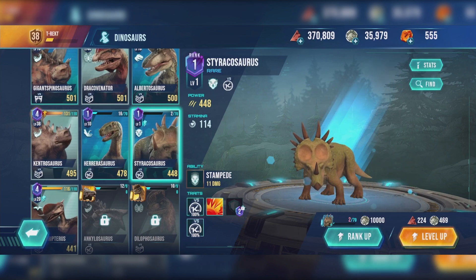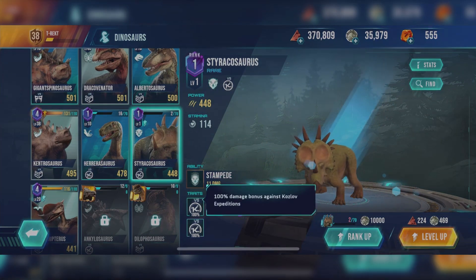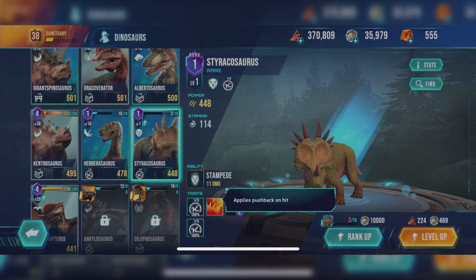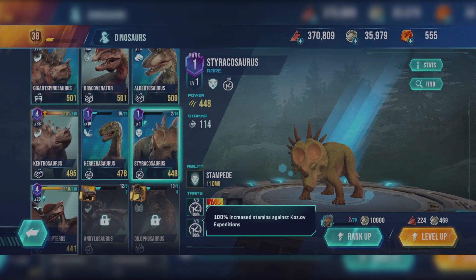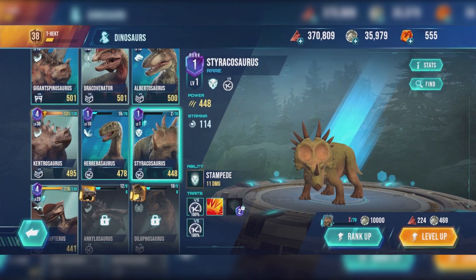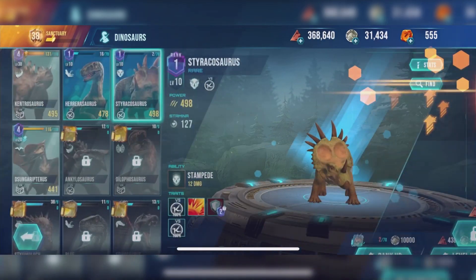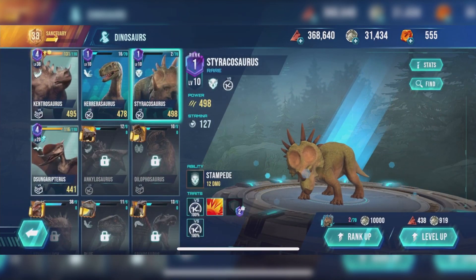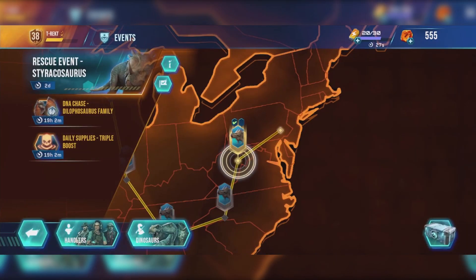448 damage, Stamina 114. Its attack is Stampede, doing 11 damage — not very good. 100% against Kozlov, applies pushback on hit, the same as every Ceratopsian pretty much. And 100% increased stamina against Kozlov, so it's good against Kozlov. It's a rare Ceratopsian, so it's not amazing, but it's not too bad. I love my Ceratopsians — they're my favourite type of dinosaurs. My favourite dinosaur is, of course, Triceratops. They all look really cool with their different crests, horns and spikes.